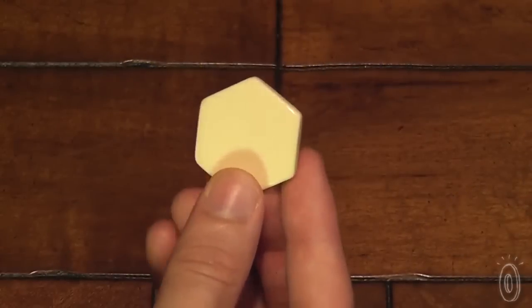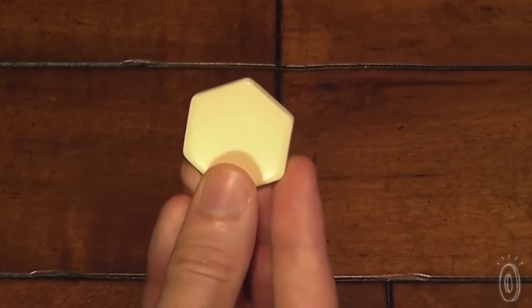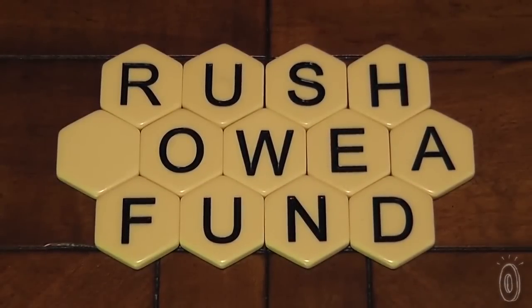We've even included blank tiles to make finding words even more interesting and challenging. A blank tile can stand for any letter you want. For instance, you can use a blank tile to spell the words cow, now, and bow.